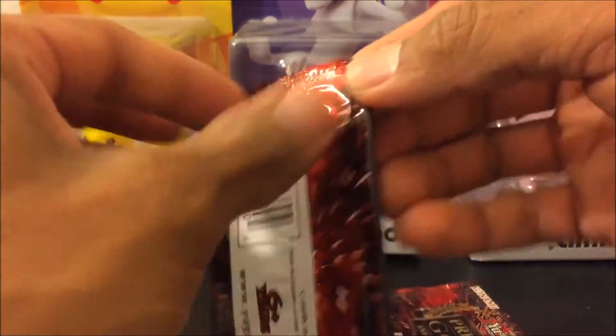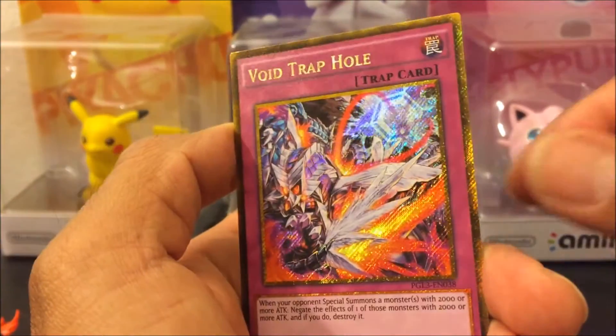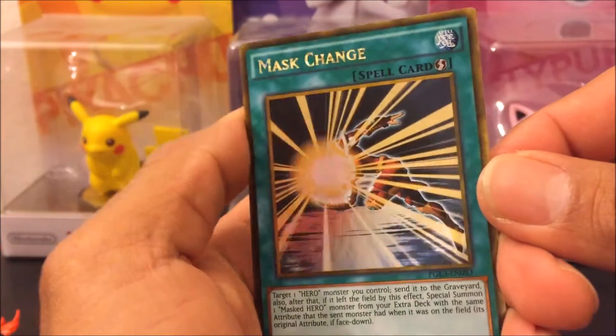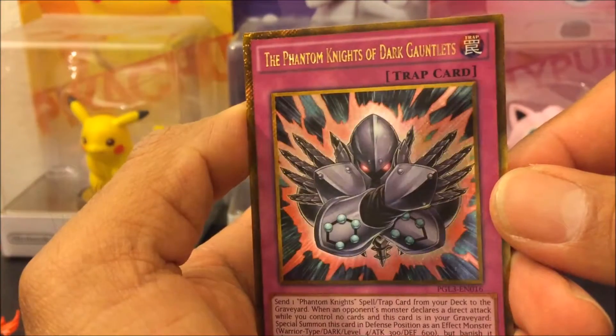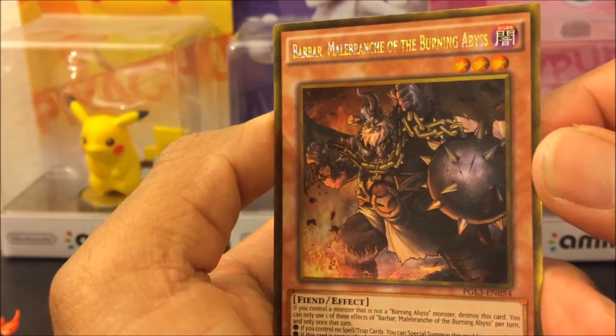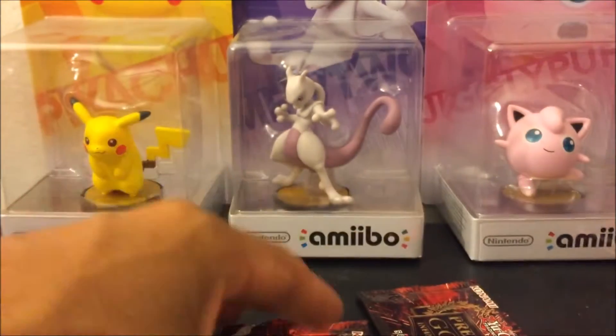Three more packs to go, let's do this quick because I want to play. I get this Red-Eyes Flare Metal Dragon — nice! I get this Void Trap Hole — interesting. I get this Mass Change — crazy! And I get this Phantom Knights of Dark Gauntlet. And another fiend dark monster at the end, oh well. Nice cards!